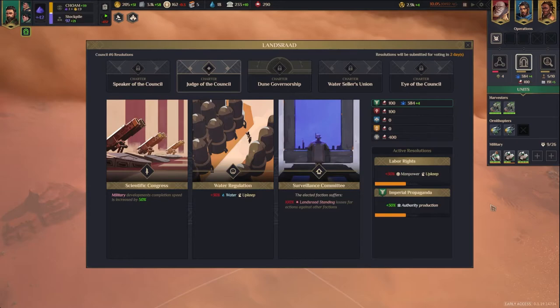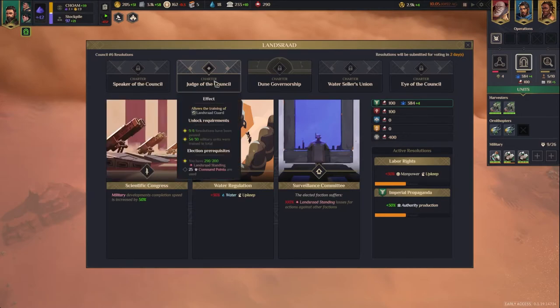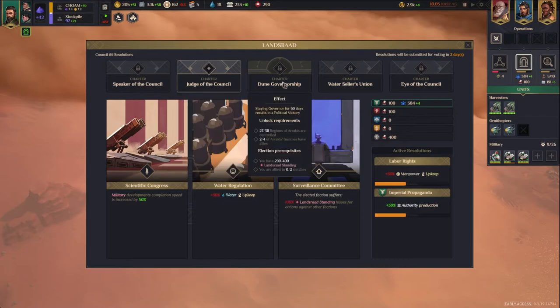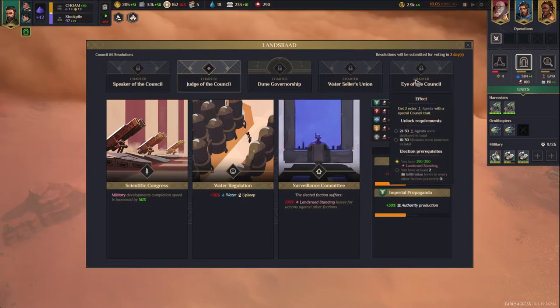Over on the right, it shows you what resolutions are currently in effect and will be replaced. There are also positions in the Landsraad you can take: Speaker of the Council, which gives you more influence; Judge of the Council; the Dune Governorship, which if you hold for 60 days lets you win the game; a Water Sellers Union; and Eye of the Council. For all of these, you need a high Landsraad standing, which means Smugglers and Fremen are not eligible since they don't have a Landsraad standing in the game. So it basically comes down to House Harkonnen and House Atreides.